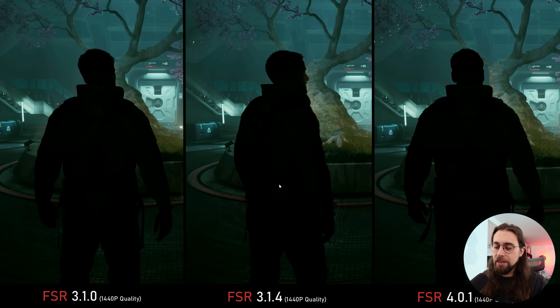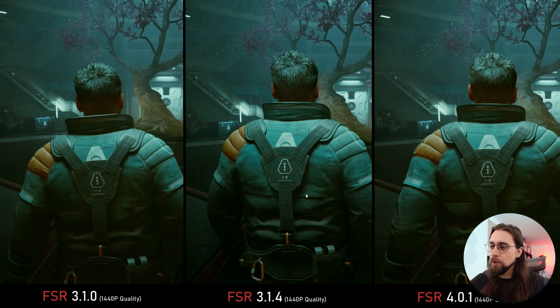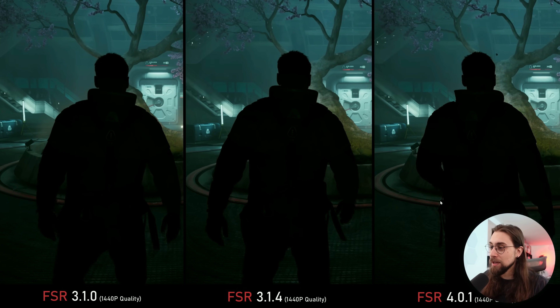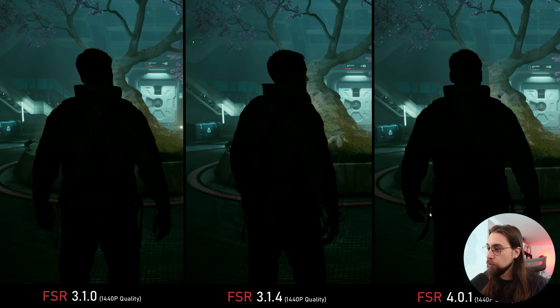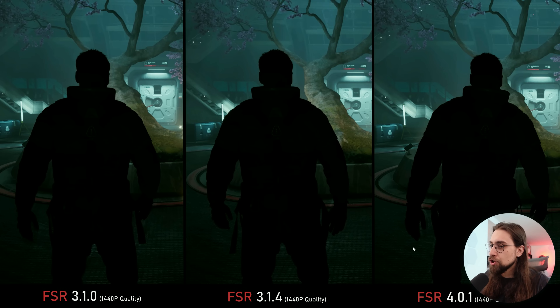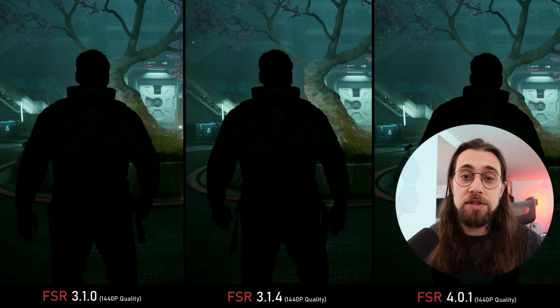Now we're doing some movement action, recorded at 120 fps to slow down the picture. One thing you likely didn't notice: we have lots of ghosting with every single upscaler here. With FSR 3.1.0 you can see ghosting in the hands when the character is moving; the same happens with FSR 3.1.4 — it didn't fix anything. And even with FSR 4 you can see ghosting in this part — even for FSR 4 this is quite hard to fix.